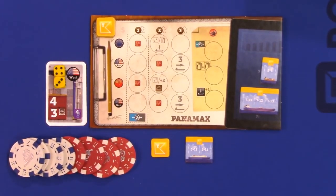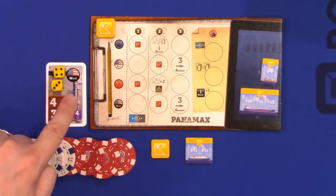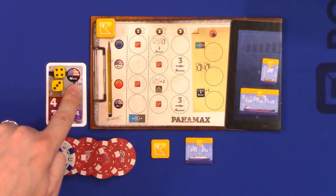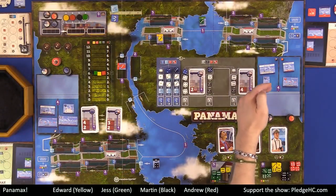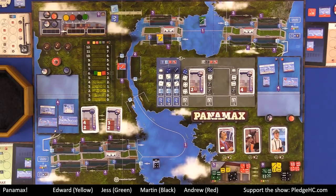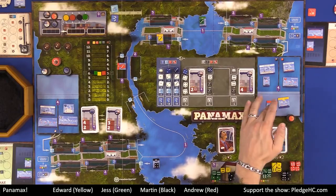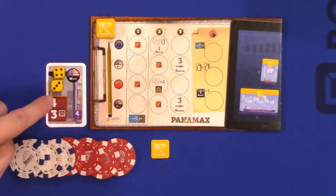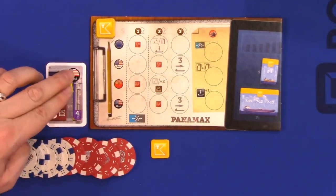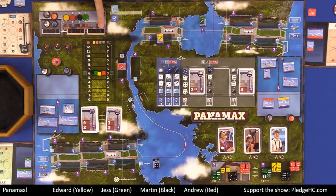The U.S. West contract can only load ships here in the U.S. West loading zone. If there are any ships out in a given waiting zone, those can also be moved in to then load dice from those contracts. Anytime you see a rail symbol, it's actually going to go into the first car over there on the leftmost space. But we'll talk about that more in a little bit.